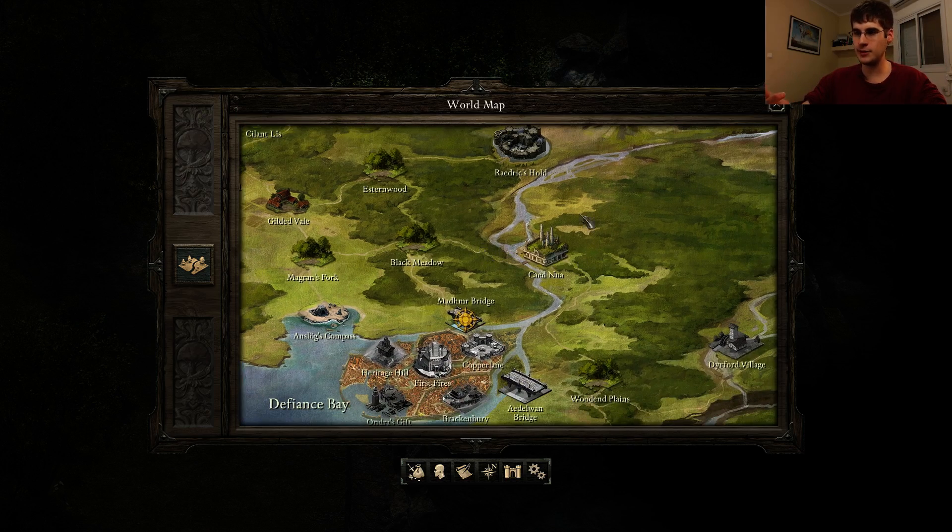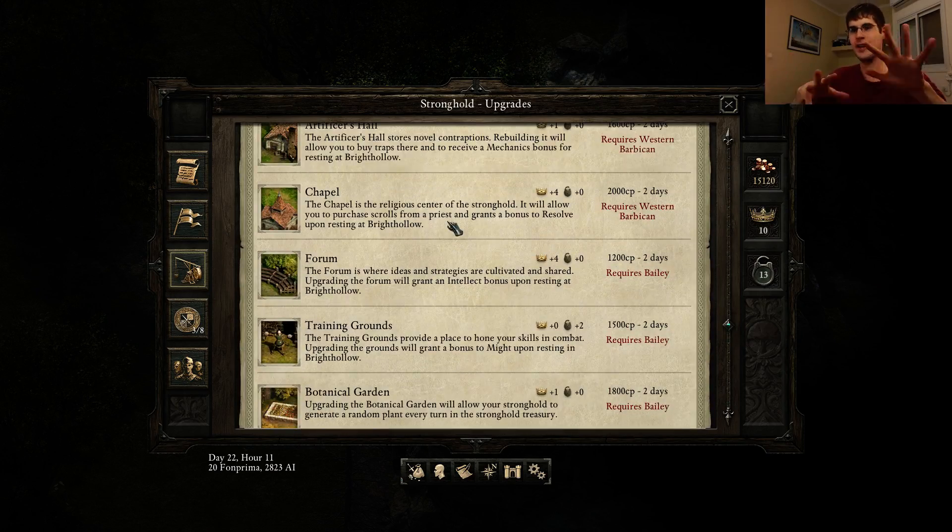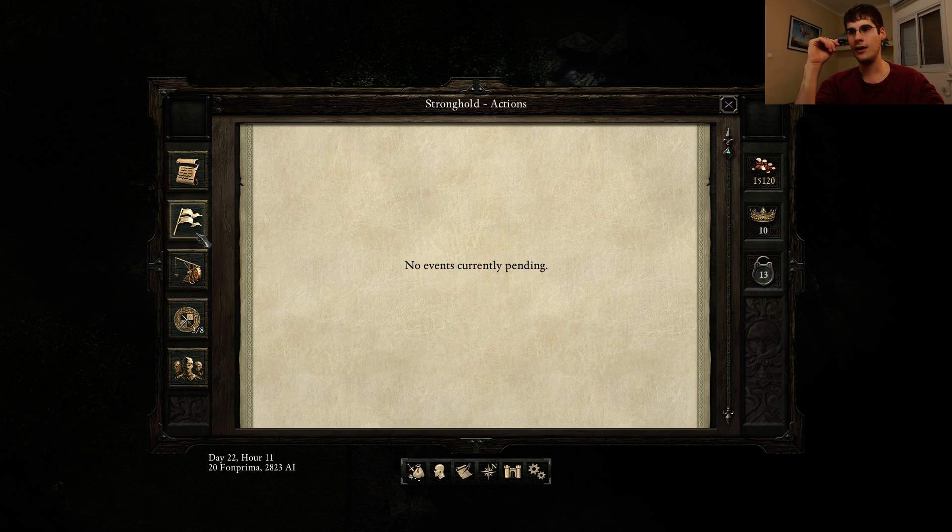I also got my Stronghold, which I have to say is really cute. It feels a little bit like a Civ game where you have your stuff and just make sure time passes and some cute little thing happens. It's nice. I like it. It could have more things. I especially like the fact that if you have companions there, you can send them over and they can do quests to gain experience and items, which is very nice — gives them something to do. It only has two stats, Prestige and Security, but it's a nice start and I really like this system.